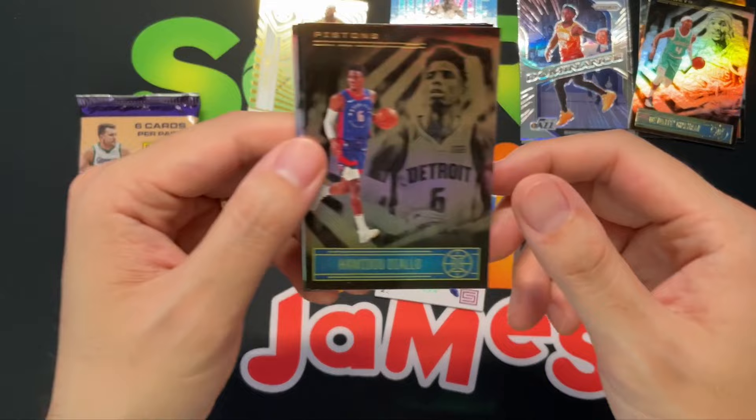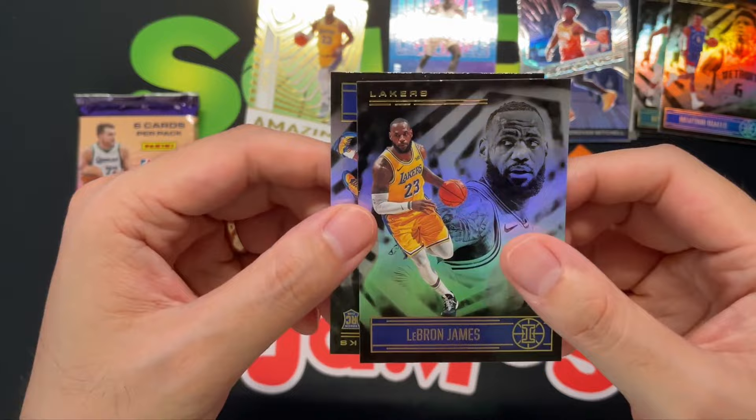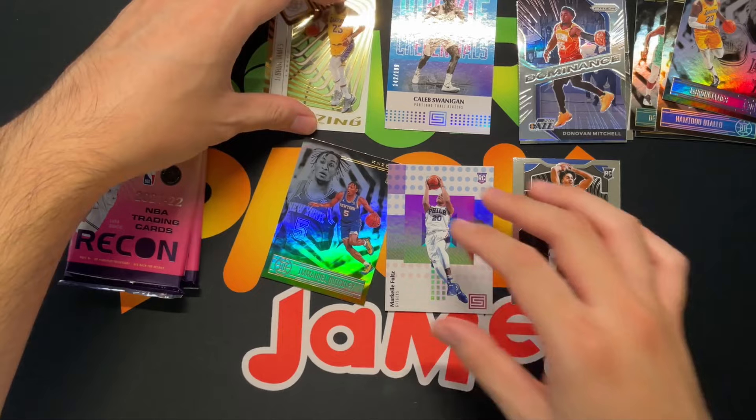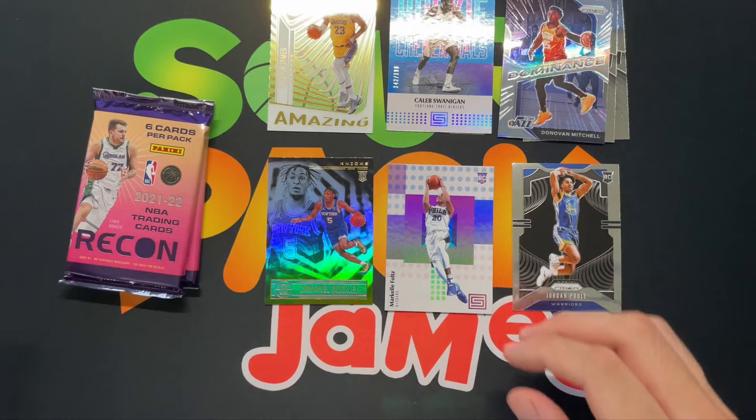They will take that all day. Hamidou Diallo and another LeBron James — very cool. And then we got ourselves a rookie of Emmanuel Quickly. So not too shabby there. Not too bad with the Illusions pack for sure.